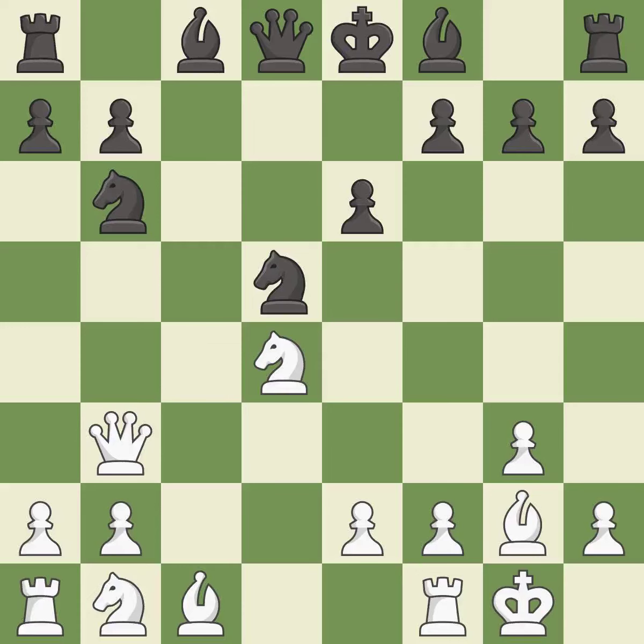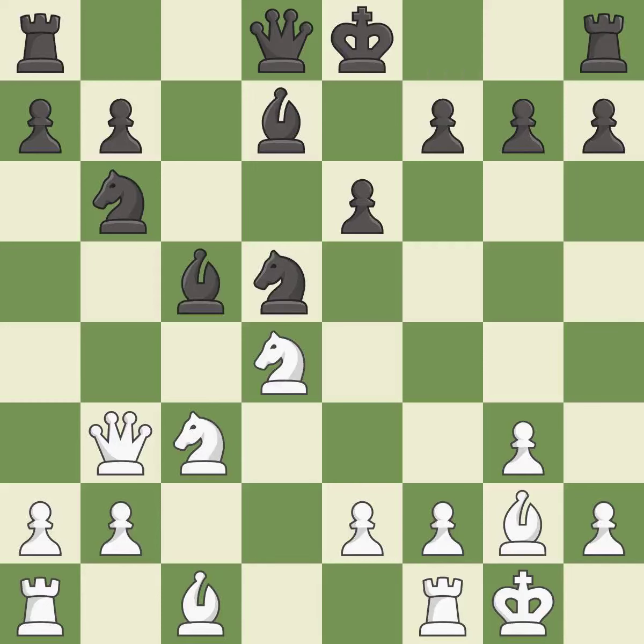This move puts the queen on a safer square — it is best. This develops a bishop off its starting square, getting it into the action — it is best. This offers to exchange pieces of equal value — it is best.